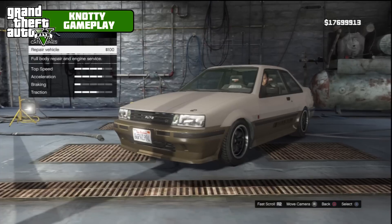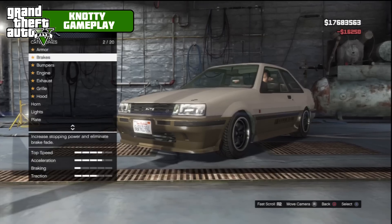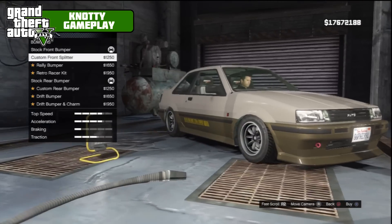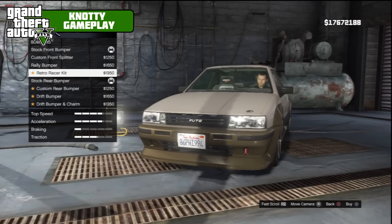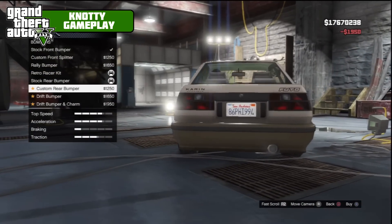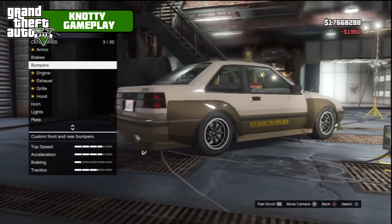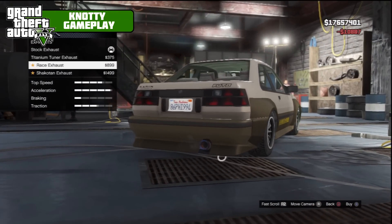We've got 20 mods for this car. We've got armor — 100% armor — race brakes, bumpers. We've got a custom front splitter with a little red thing hanging out, which is meant to be the equivalent of a tow bar. We've also got a rally bumper, a retro racer kit which goes all the way around — we'll take that one. On the rear we've got custom rear bumper, drift bumper, and charm — we'll take all of those.